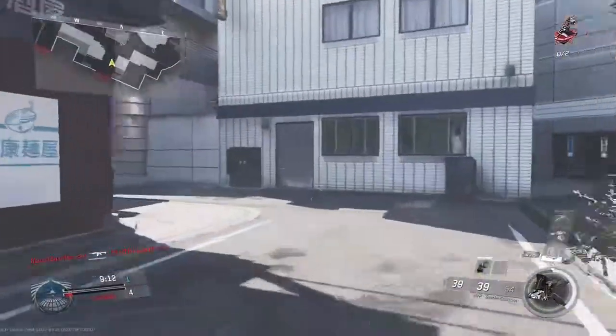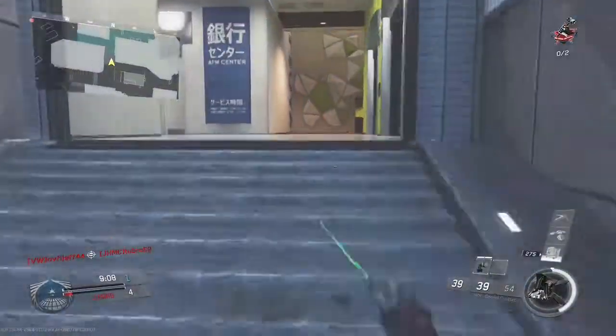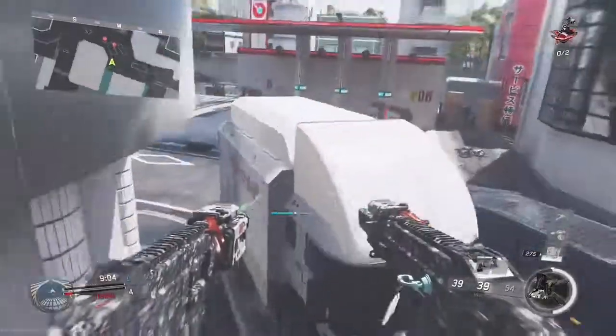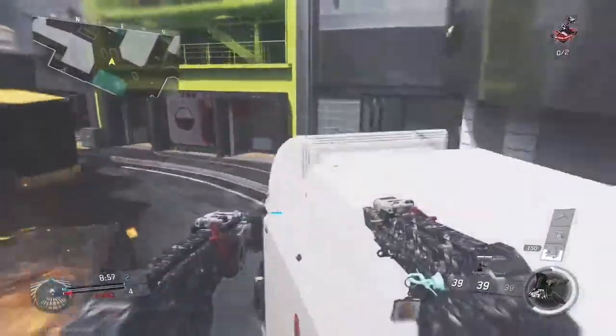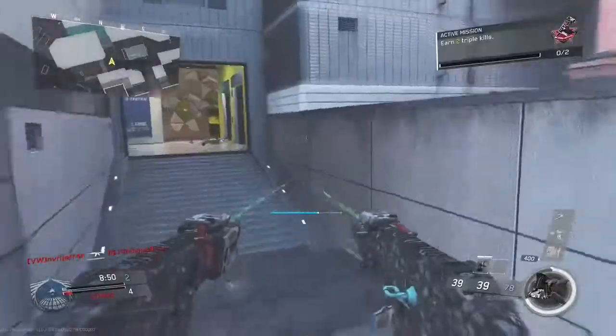But the main perk of this weapon is Twinsanity, which allows you to have Akimbo SMGs, which is awesome. This reminds me of the Akimbo UMP45 from Call of Duty Modern Warfare 2, just because the HVR in general kind of reminds me of the UMP45.